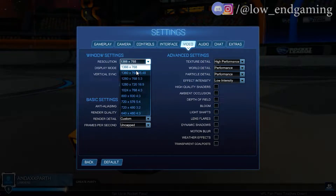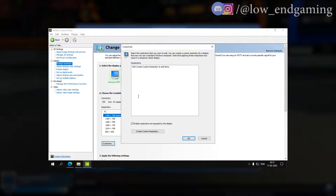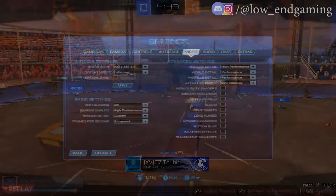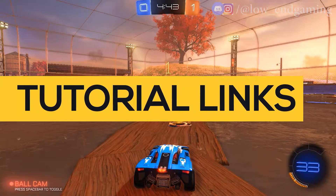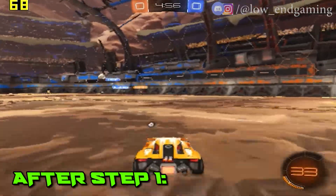Now the most important setting of this step: change the resolution to 640 by 480. Don't panic if you don't see this resolution in your settings. To get this setting, open your graphics control panel — like I have the Nvidia control panel. Click on Change Resolution, then click on Customize, then add 640 by 480 and click OK. Open your game and you will get this resolution. If you have Intel HD Graphics or AMD Radeon Graphics, tutorial links for adding custom resolutions are in the description below. After changing all the settings, click Apply and try your game.